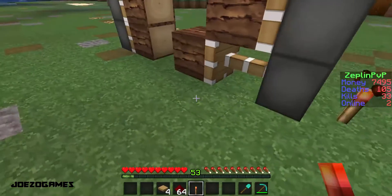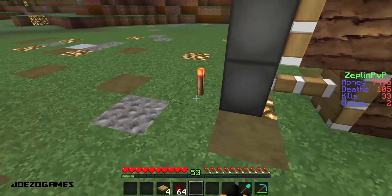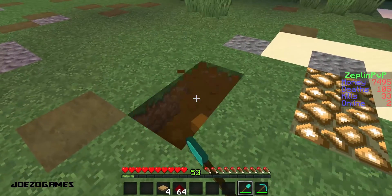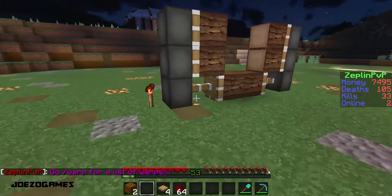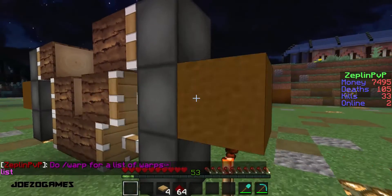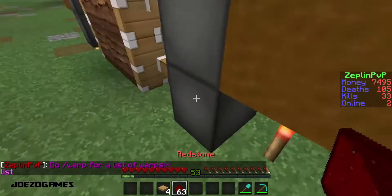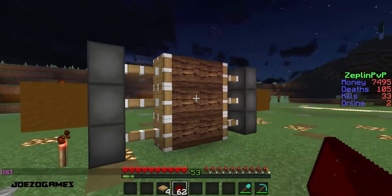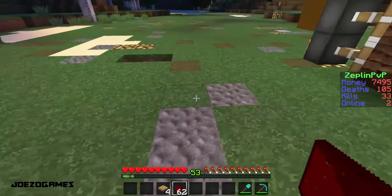Now you're going to want to get your redstone torches and put them on each side. Grab some dirt or something around you, and put a block on each side just like this. After that, just put your redstone dust right on top of that, and now you have something that looks kind of weird like this.